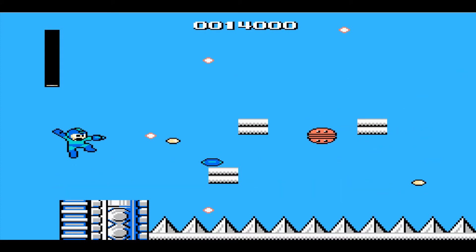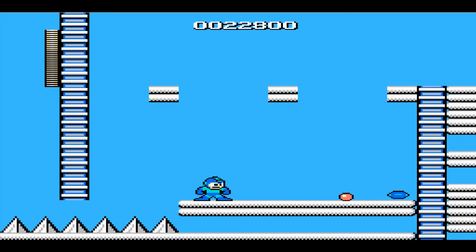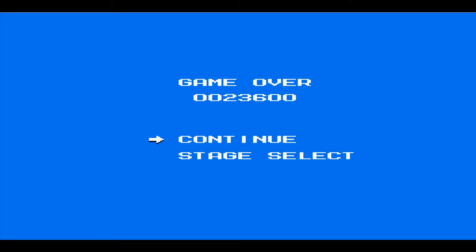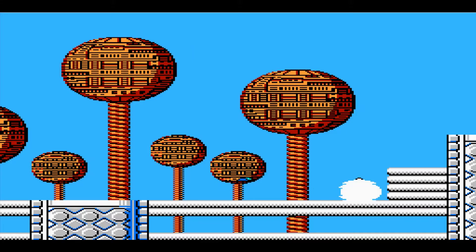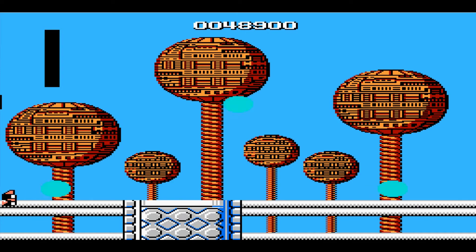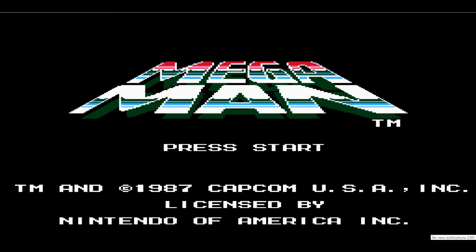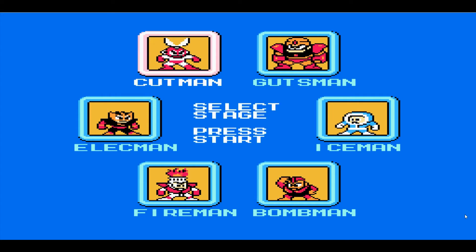You guys already saw this death earlier. I'm trying to see if any of these bombs will drop health. How do I check my lives? Is it the tab key? I don't remember if it was tab or enter. Apparently tab speeds up the emulator. Well, that's one way to die. It's good to see that most of my deaths have been from sheer stupidity. You know what? Screw it. I'm going to do the stage I actually semi-know, which is Cut Man's stage — the stage I did to test this emulator — because I'm tired of being stuck on Bomb Man's stage.